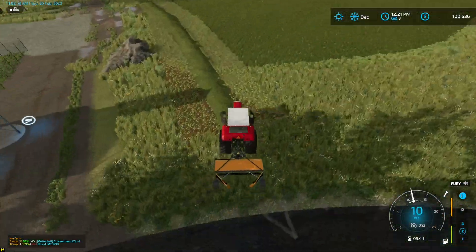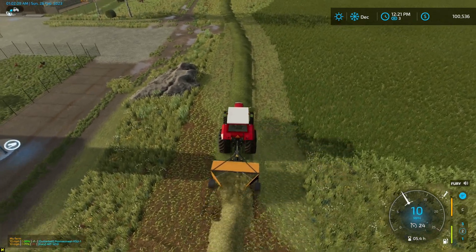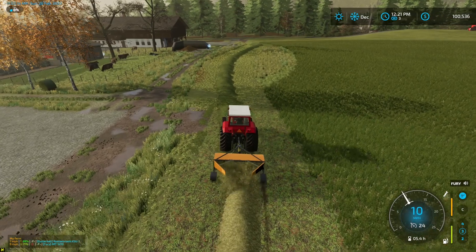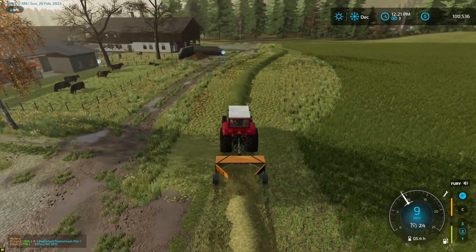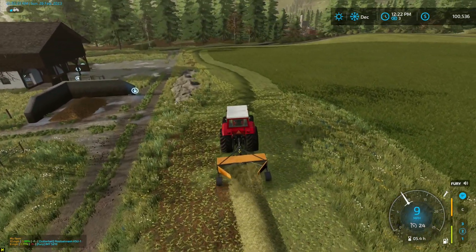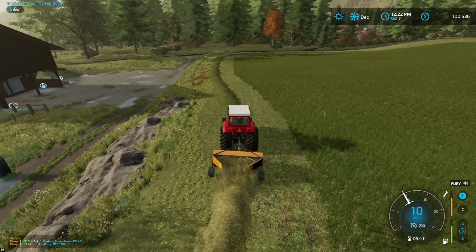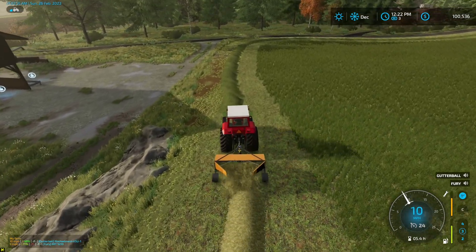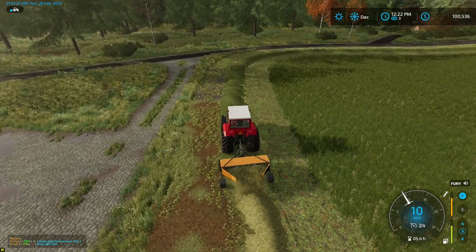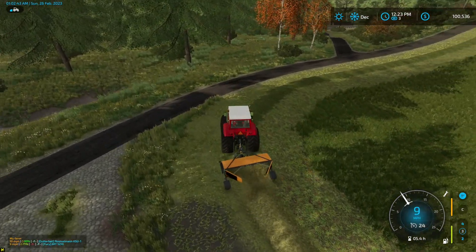Look at this wind rower — it makes tight windrows so we won't even have an issue picking up the bales. He can windrow and we don't have to come back and windrow separately. We cut down by adding three pieces of equipment — a baler, a pickup wagon, and the mower — and got rid of about eight pieces of equipment. It mows really well and you can turn on a dime.